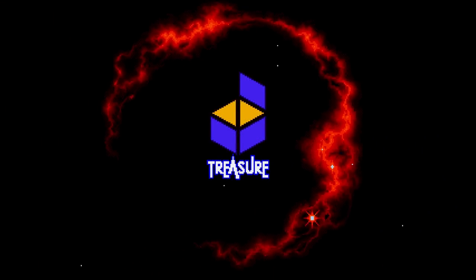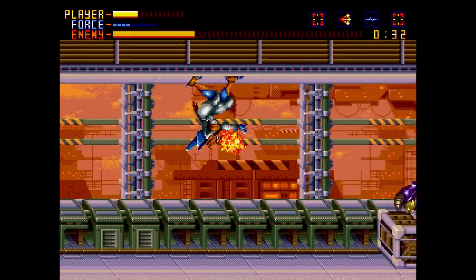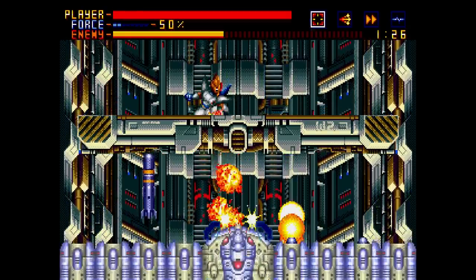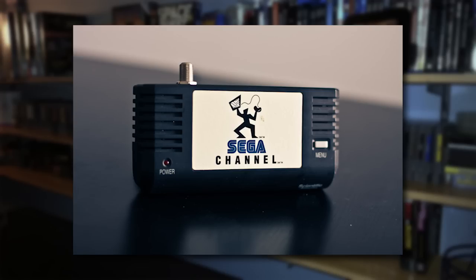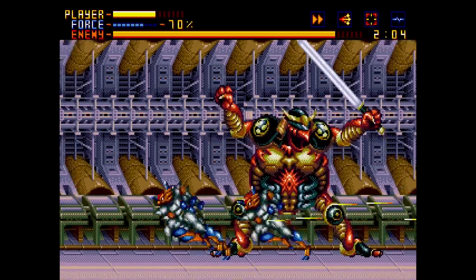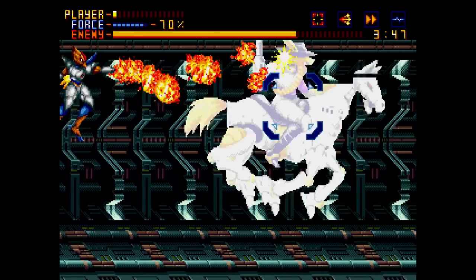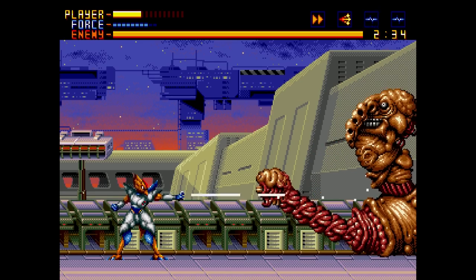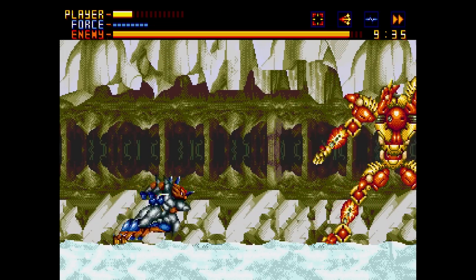If you liked Gunstar Heroes but wished the game consisted only of boss battles, here you go. Alien Soldier was the next game released by Treasure, although this time it only saw a physical release in Japan and European territories. The US only had access to this game via the Sega Channel when it was first released in 1995. Thankfully, it was eventually released on PS2 as part of the Sega Ages 2500 set, and you can get it today on Steam for a dollar.